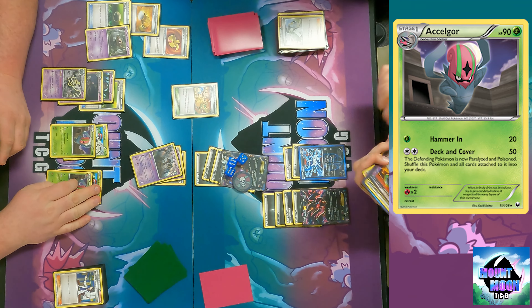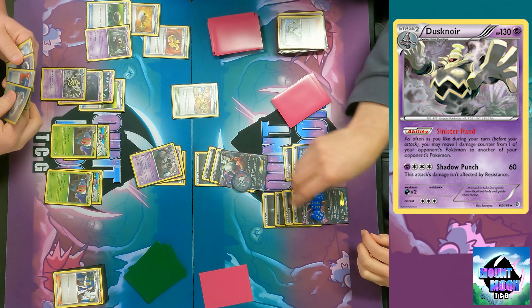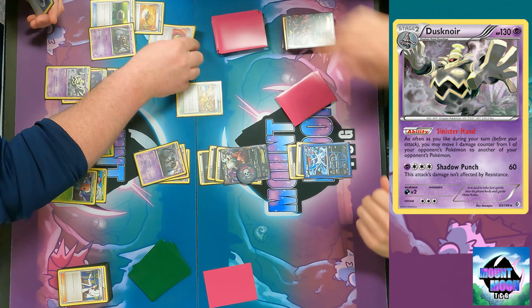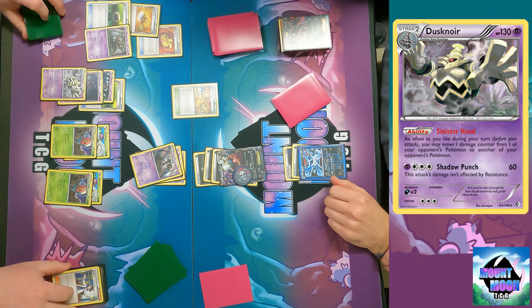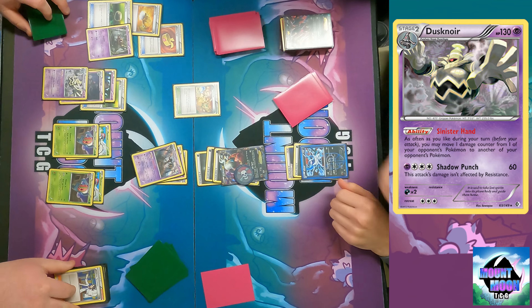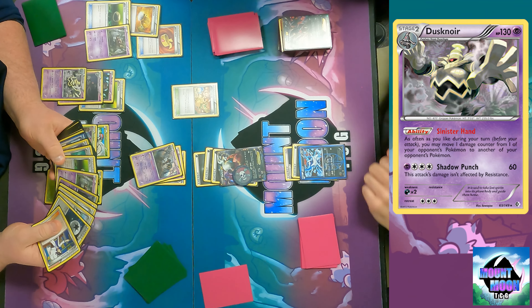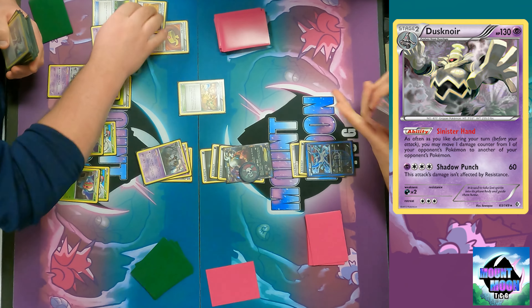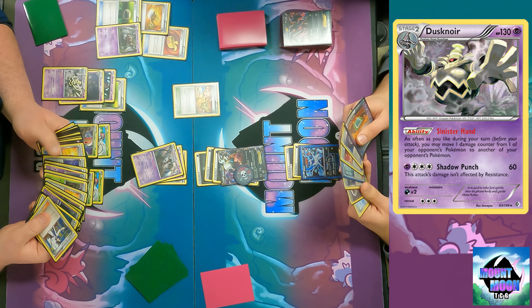Now if I'm smart - which I don't know if I am - I'll move it all to the Eevee to knock it out. You could have easily done that last turn and put 10 on the Eevee or something. It's not a big deal even if the Darkrai got knocked out - I still would have had to put the Eevee up and that would have got paralyzed. So now I'm thinking what two prizes do I want to take.